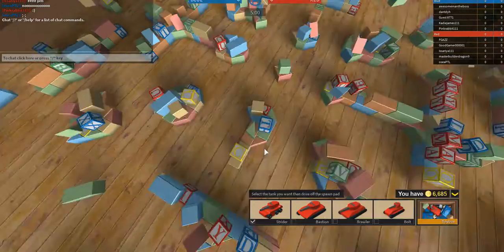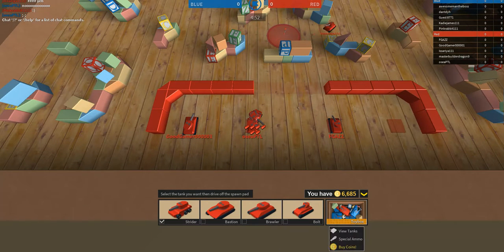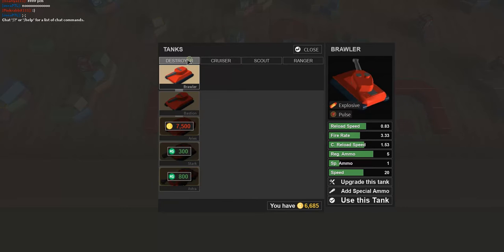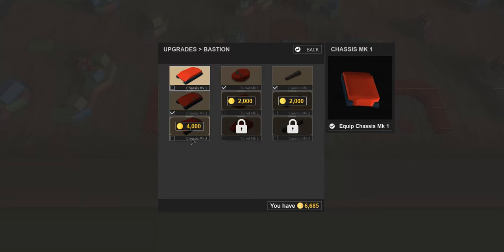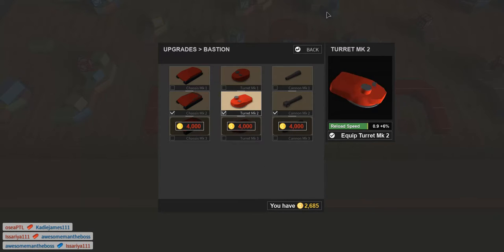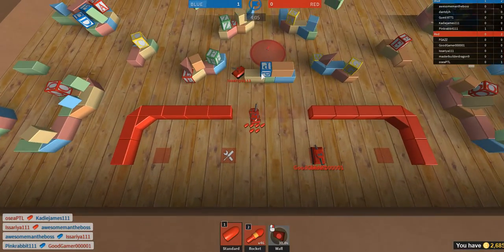Since I already fully upgraded the Strider, which is the tank I've been using, I'm gonna actually upgrade the Destroyer. I already bought it, and it has explosive shells. Each of these upgrades cost 2,000 coins, and the ones at the bottom cost 4,000. So we need 12,000 to get it fully upgraded. I'm just gonna keep using the Strider until I can upgrade the Destroyer to max.